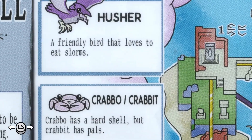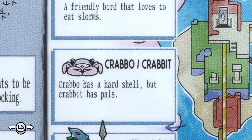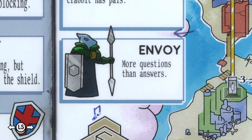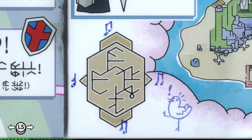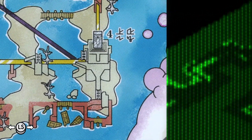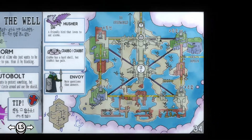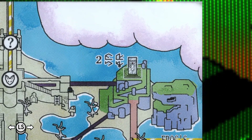A friendly bird that loves to eat slorms — Crabbo and Crabbit. Crabbo has a hard shell but Crabbit has pals, and the Envoy. More questions than answers. Music Chicken. The Frog's Domain.